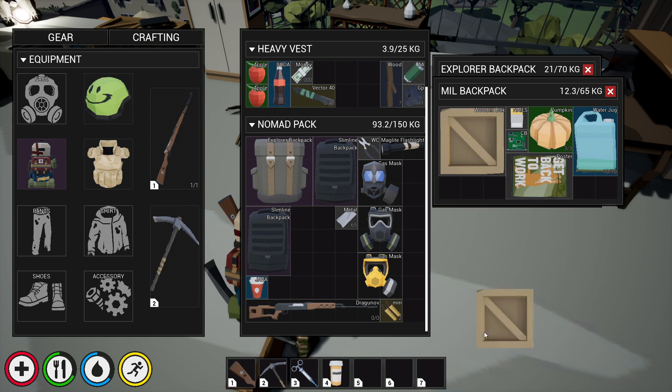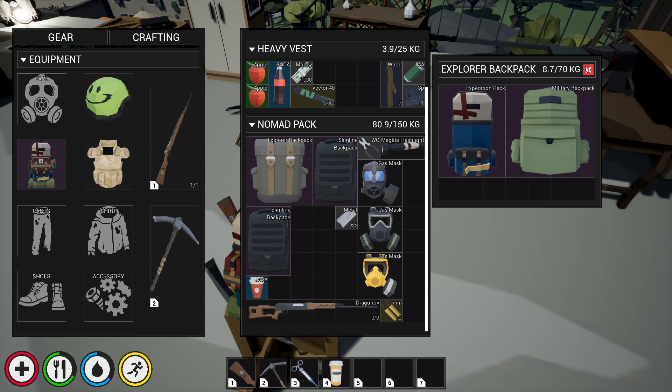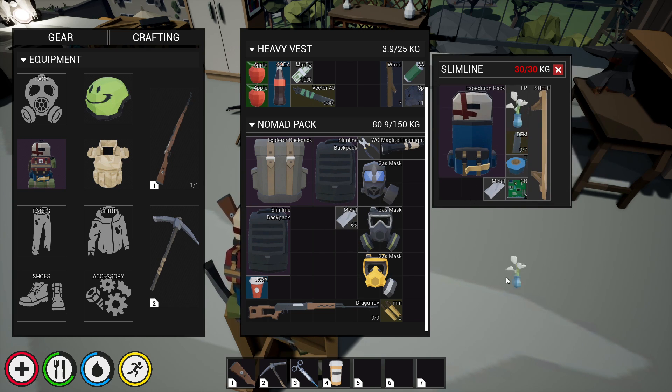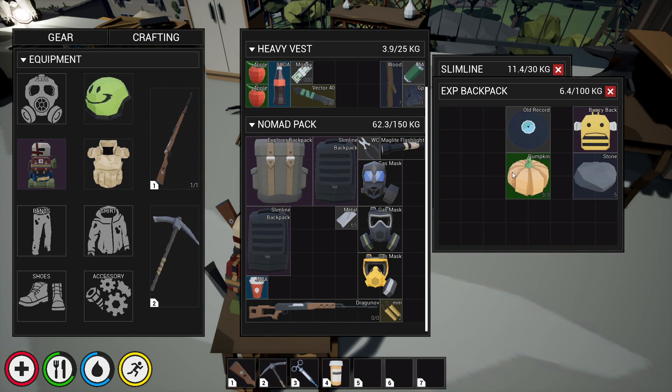I'll just drop that so when I pick it all up it'll go into this inventory, and then it'll be easier for me to place it all around. I think this is the best way to do it. So that's that one done. Oh man, yeah, this was an insane run — this is the one where we went kind of outside the city walls right into all those containers.